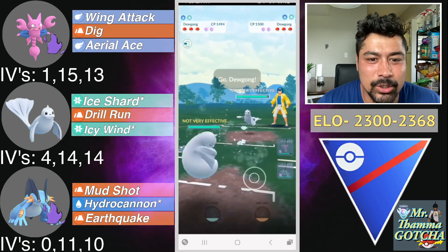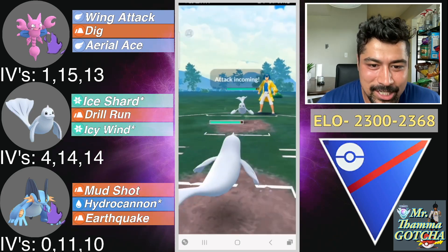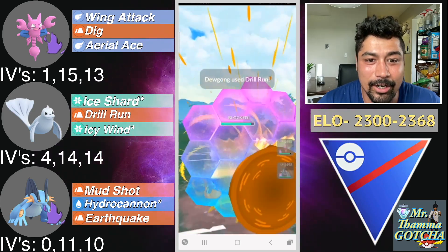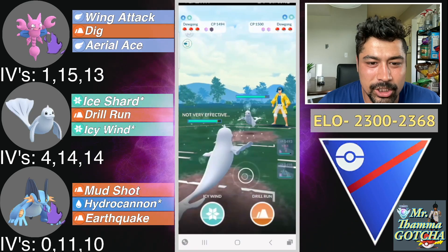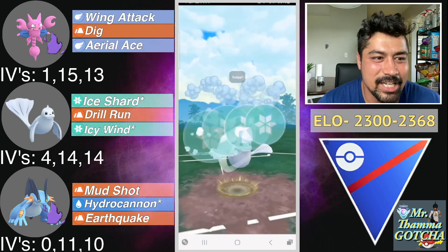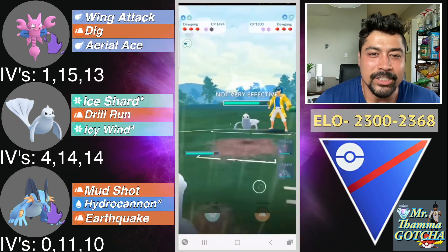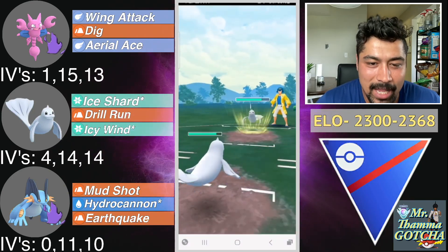Amazing lead here — hopping into the Dugong for my opponent and I'm going to mirror match my own, so this isn't the best considering I'm going to be a turn behind. They are going to Drill Run, I will shield up the first one just so I can preserve switch advantage, as I do want the Gligar on the Annihilape. I'm going to go for Icy Wind here just so I can limit the amount of damage they're going to be outputting.